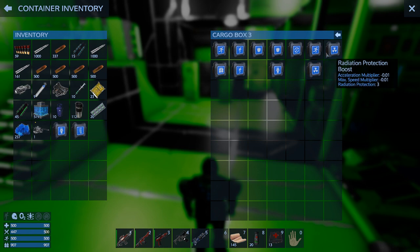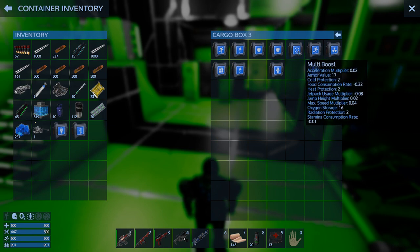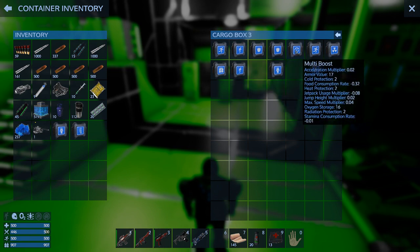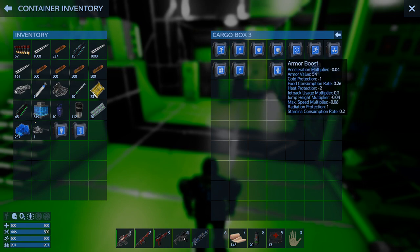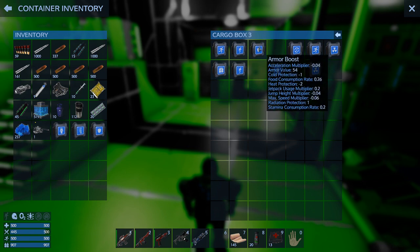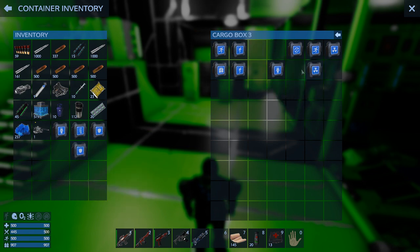Let's try heat and cold armor boosts. I've got cold 2 and heat 2, but cold minus 1 and heat minus 1 combined — that's probably not enough. Let me check what temperature boost items I have. We're at 48 baseline; adding one brings us to 66, which needs to go hotter. If I had one more I could pull it off, but the armor is pretty much maxed out.